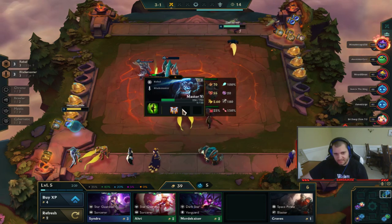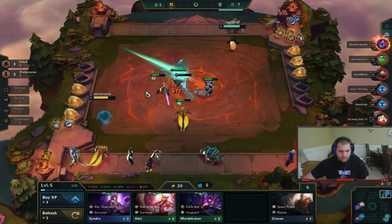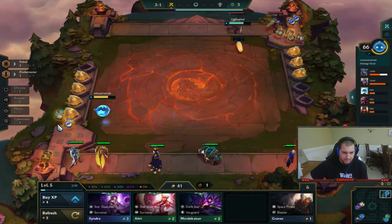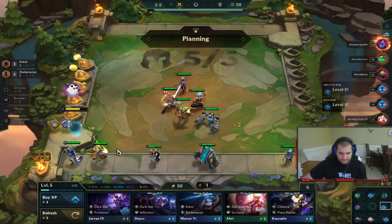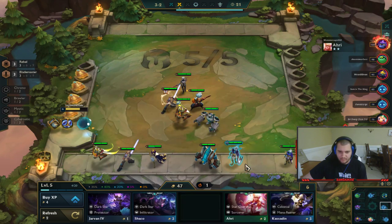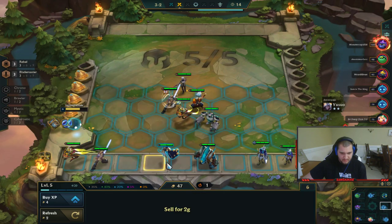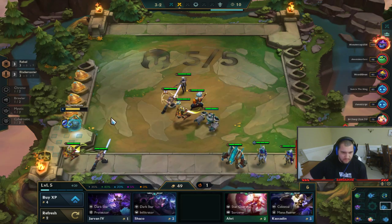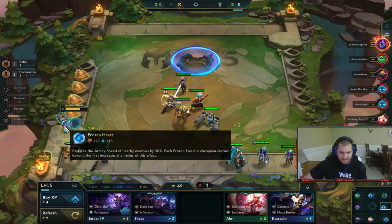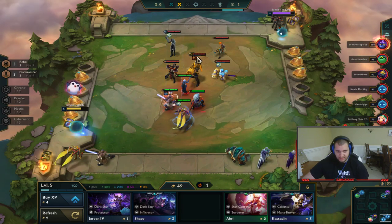I'm going to sell this unit to get back to 40 gold for the extra income. I want Bramble Vest on Yi — that's two Chain Vests like I said earlier. I want Master Yi to be my main carry. Oh my god, this opponent has a level three Graves and two Zephyrs as well. I'm definitely losing this fight, this guy's really strong.